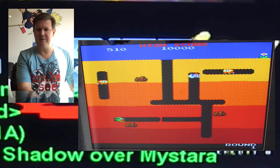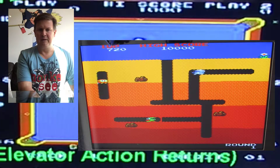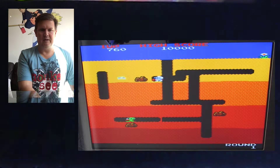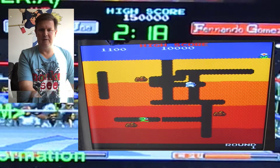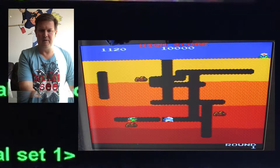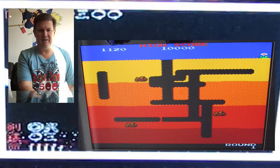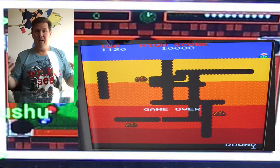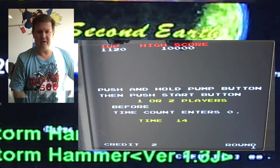That fire looks bad, doesn't it? And then you can see he's starting to turn into a ghost. Now he's got this fire guy left. How do I get this guy? Maybe I have to make a rock fall on his head. Well, my coins didn't last long that time. Let's give it another go.